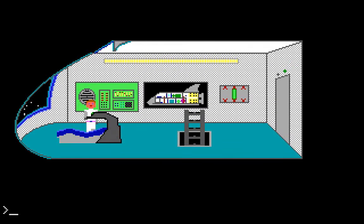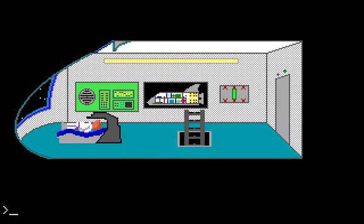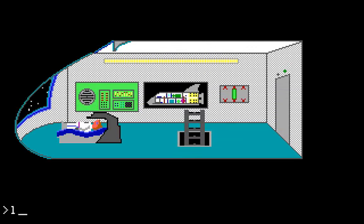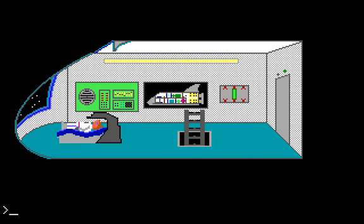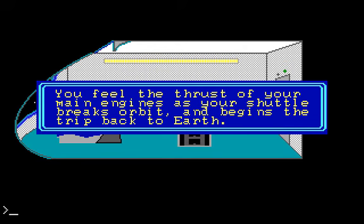We can return to Earth — well, we can initiate the process. Those of you who saw the first video might remember I pushed automated return before with disastrous consequences. But now that we're all done, we've enabled the engines on Solus and saved the Earth from the asteroid collision. Now we can push automated return. Your shuttle won't go anywhere with the pod bay doors open — I need to close those first. Push close pod bay doors, then automated return. You feel the thrust of your main engines as your shuttle breaks orbit and begins the trip back to Earth.